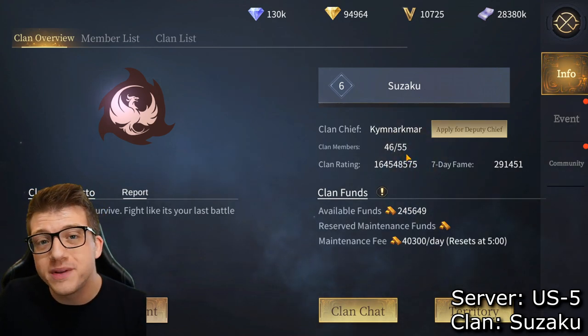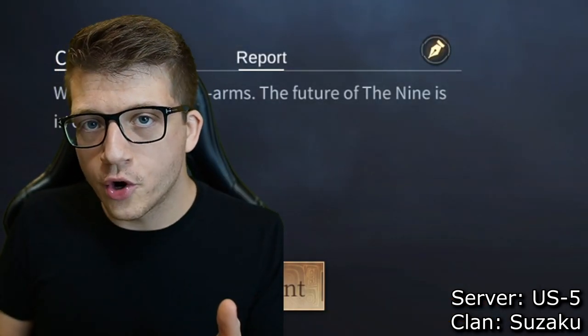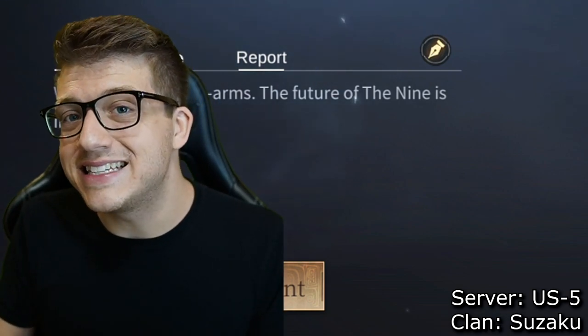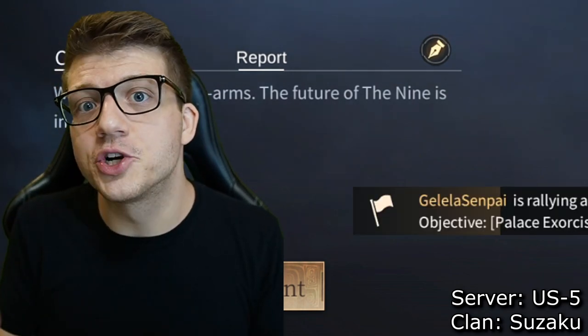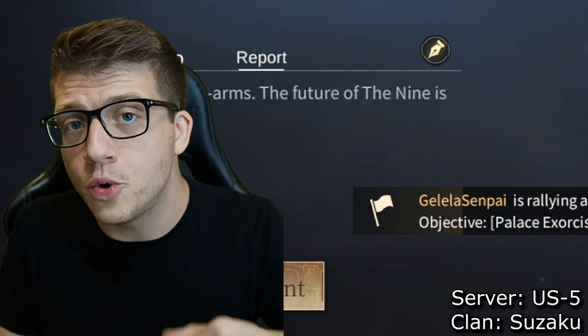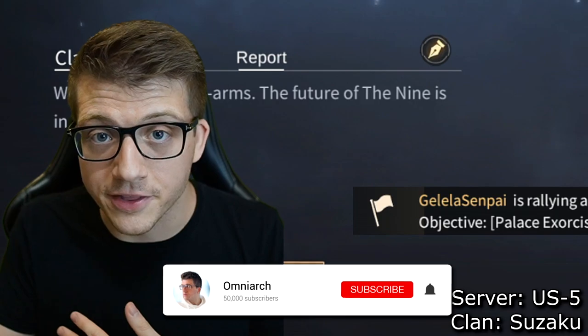If you want to play with me, make sure you make an account on server 5 and join the clan Suzaku — the most powerful clan on the server right now. If the server is full, don't worry; you can actually play with players across different servers in this game, so join whichever server is fresh and new. You can also find my Discord down below.